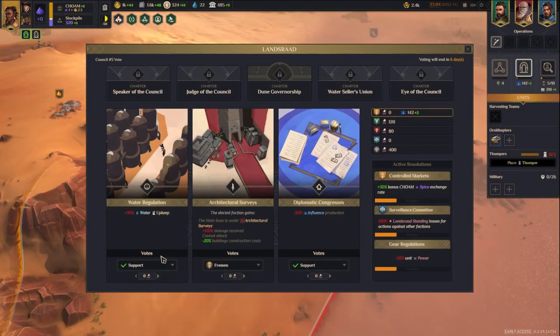There's really not much difference between the Fremen Landsraad Council screen and the Smugglers', except that the Fremen can't place bounties on resolutions, so they're even weaker in the Landsraad Council than the Smugglers. All they can do is use influence for votes.